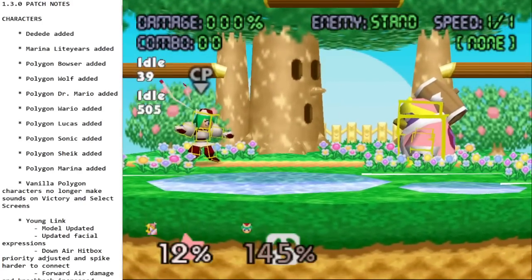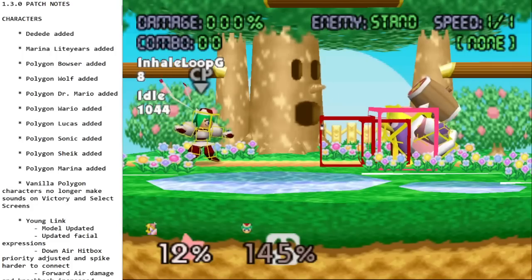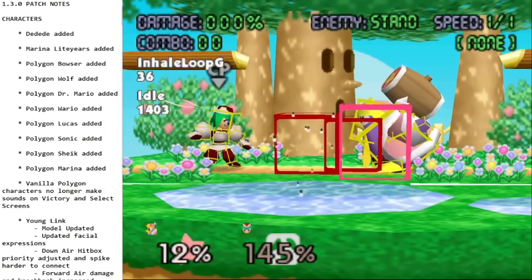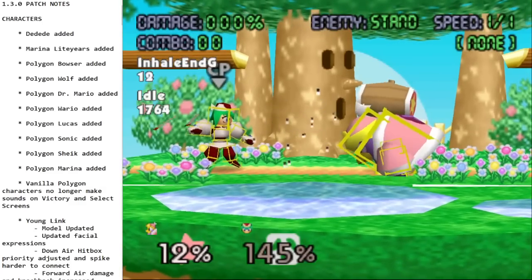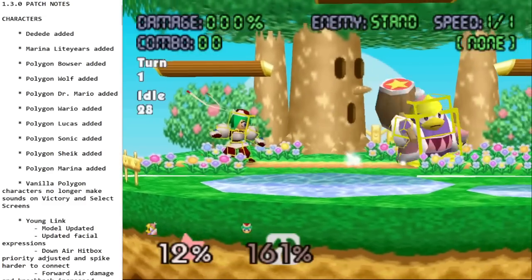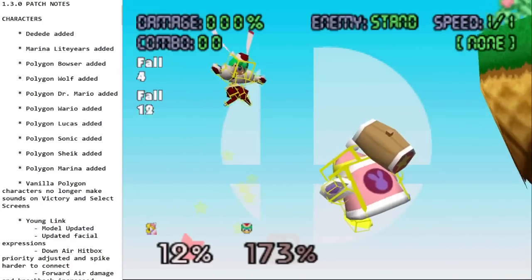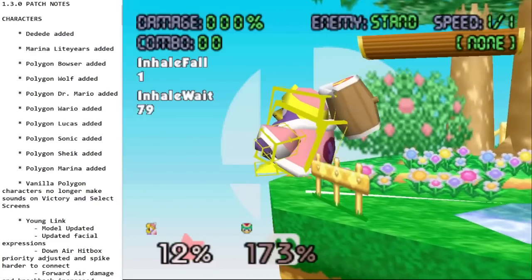Now his specials. Neutral special is the inhale, kind of like Kirby's, but his has an absorb hitbox — if someone shoots a projectile or throws an item, it will absorb it and spit a star back out that does damage and knockback. Another difference from Kirby's: when you inhale them, you can actually move and then spit them out. They can mash out, similar to cargo, and it can create some funny scenarios.